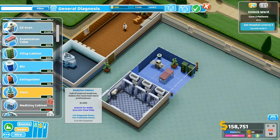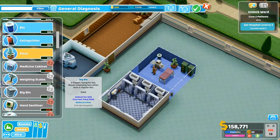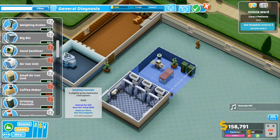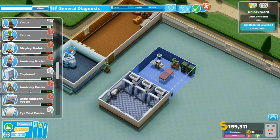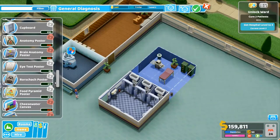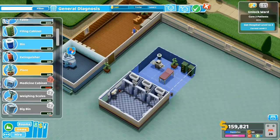The medicine cabinet adds diagnosis power and treatment power, so if we add those into a room we get a bit more diagnosis. Wine scales don't do anything. A big bin increases hygiene. It seems the medicine cabinet is the only furnishing that actually does something useful apart from being decorative. We should save up for that one — diagnosis and treatment power — then put them in the rooms doing diagnosis and treatment.